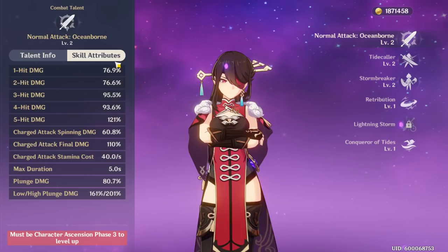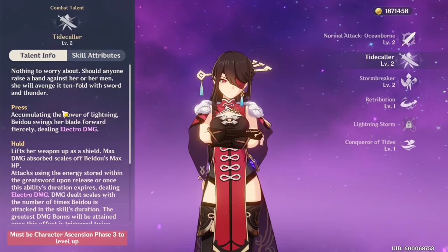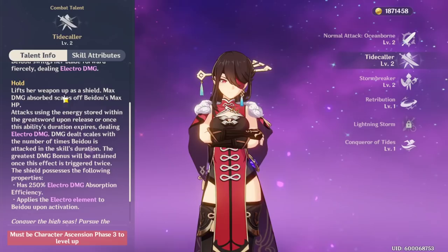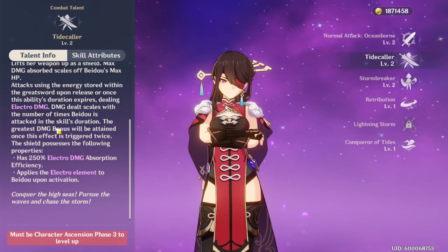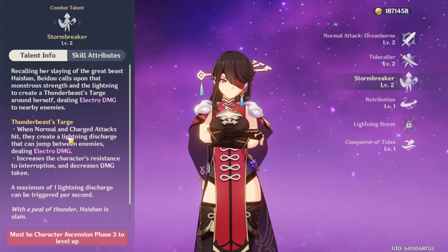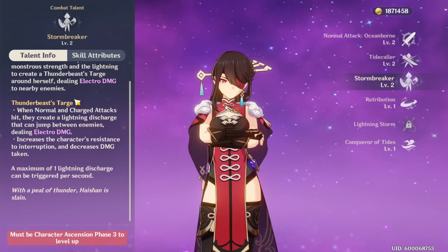How she works: her first ability is just five consecutive sword strikes — nothing crazy, it scales off attack. Her second ability, when you press it, she does a lightning slash and it does electro damage. If you hold it, she holds up her weapon as a shield and can absorb damage, and the max damage absorbed scales off her max HP. Her ultimate gives her normal and charged attacks that create a lightning discharge that can jump between enemies doing lightning damage, increases resistance to interruptions, and decreases damage taken. Really, really nice.